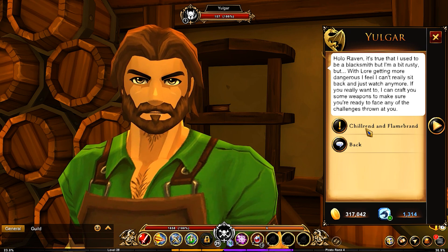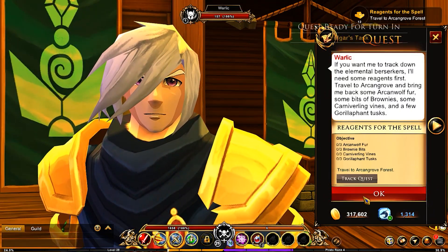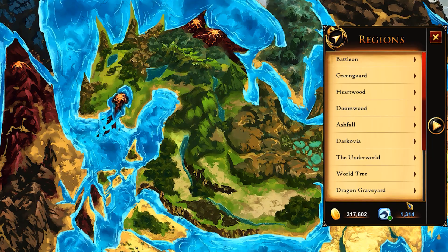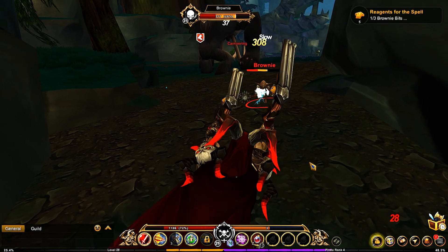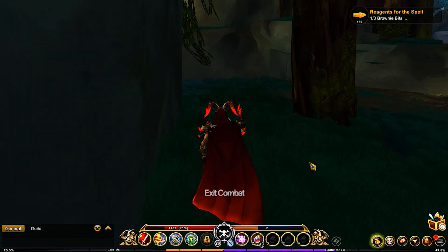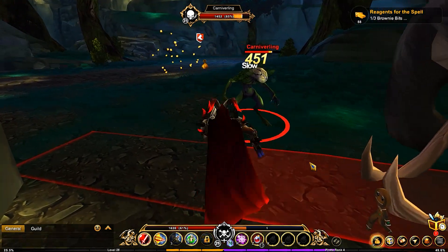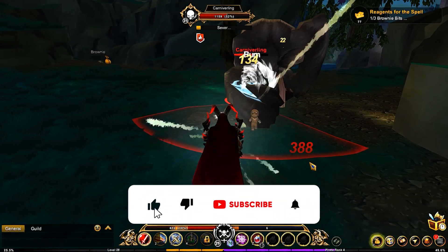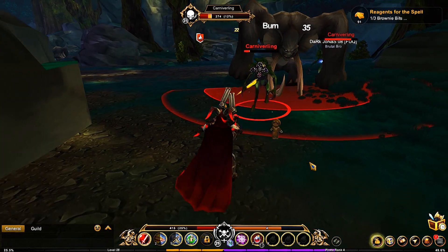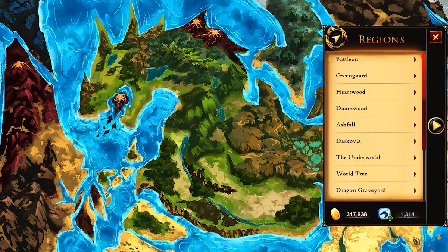The first quest available before you get access to the actual blacksmith area is the Chill Rend and Flame Brand quest. Head over to the magic shop and talk to him — you'll need certain items. Head to the Archangrove Forest to get the required kills. This area doesn't take very long, and there's an arrow pointing to the closest enemy you need to kill. The drops are RNG — they don't drop 100% of the time, which adds a little flavor.